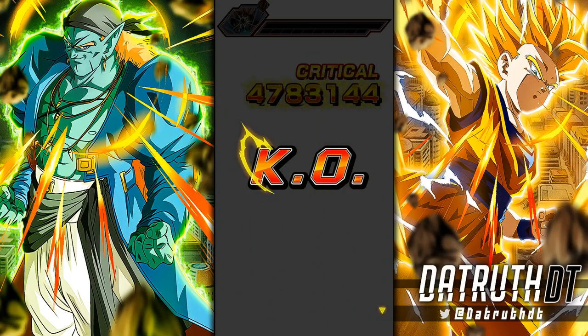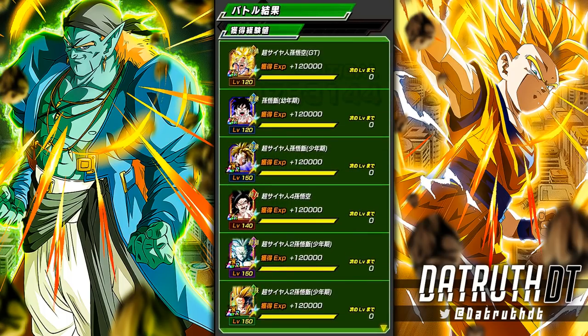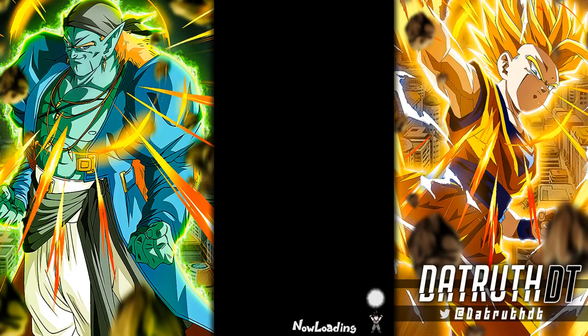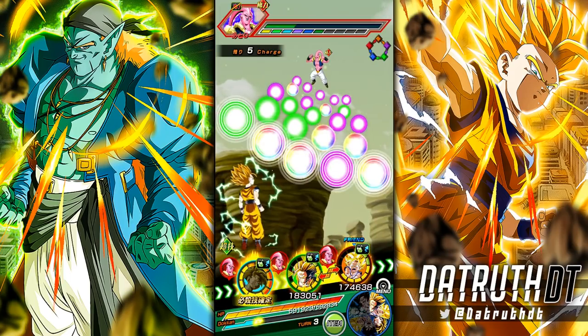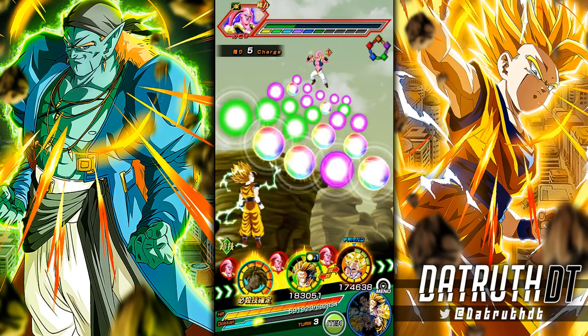The closer you are to their minimum, I think INT Gohan is better, but in better situations TEQ Gohan starts to look superior. I'm already trending in that direction. I'm going to cut and do the same rotation for TEQ Gohan linked up with AGL Gohan at 15 orbs.